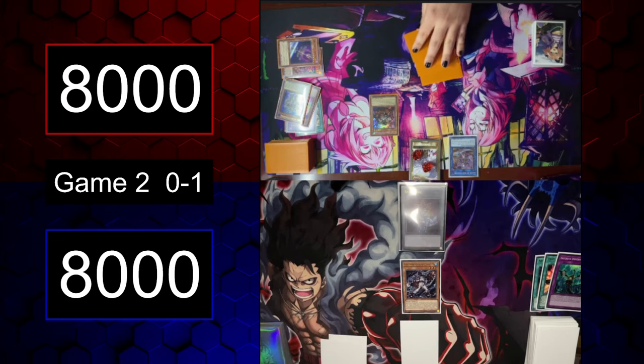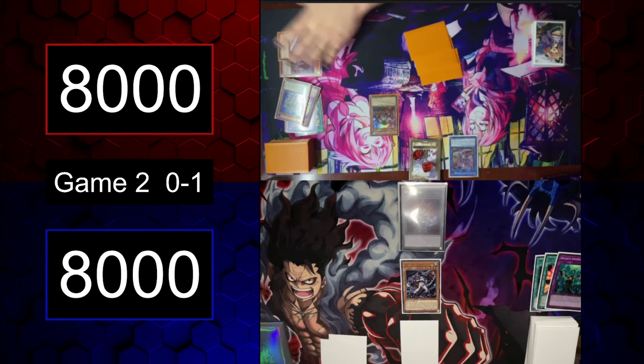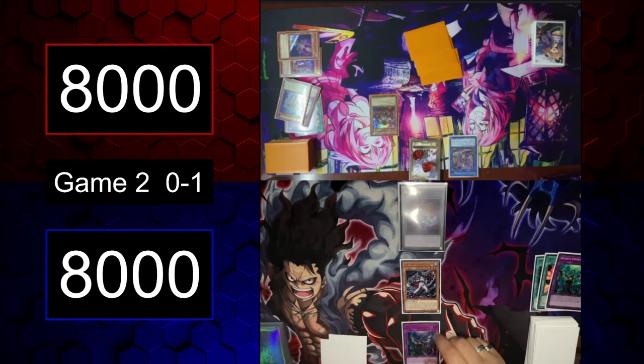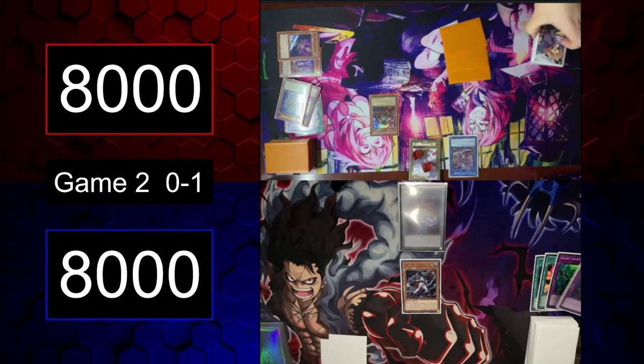When Galatea points to something it gets battle protection. Galatea can also shuffle a banished Machine Monster back to deck to set an Orcust Spell or Trap. Galatea is a hard once per turn. I'm going to activate Galatea's effect — target Nightmare to put it back in deck — and I'm going to Imperm the Galatea. Second Imperm resolves. That throws a big wrench in my plans.